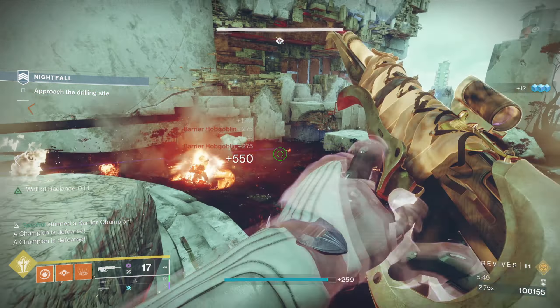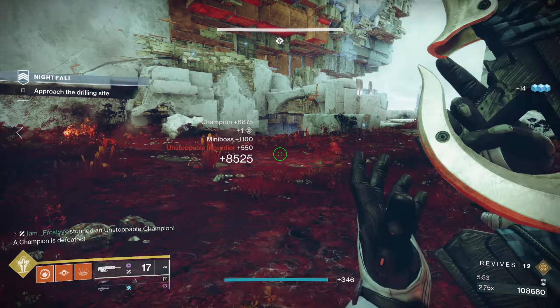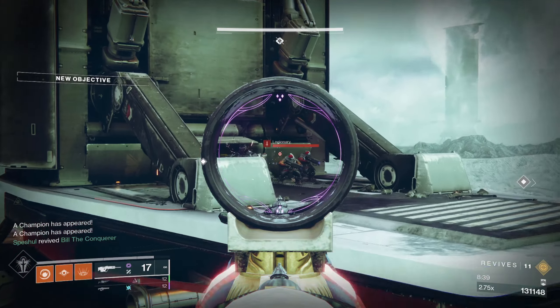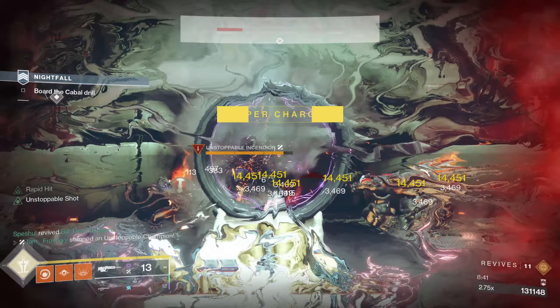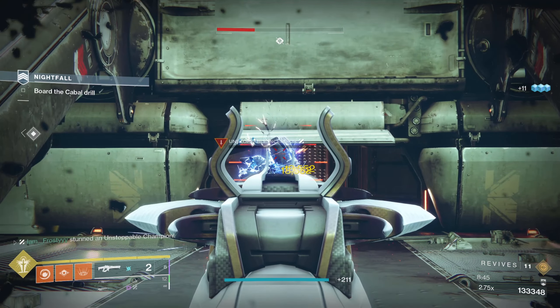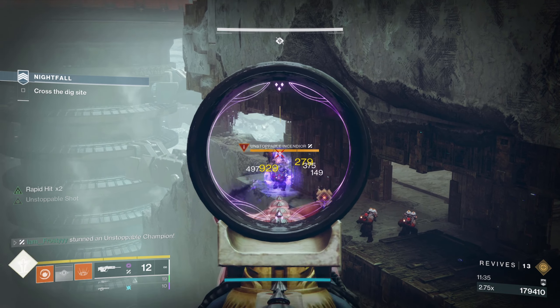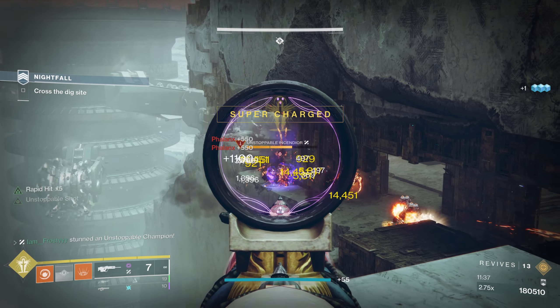All of these things together can clear out an entire room of enemies if they are close enough together, and also allows you to get your abilities back insanely fast due to the amount of ignitions being procced. The really cool thing about this is you can stun a champion to ignite them, and that can cause other champions around them to get ignited, and this can ping back and forth between them doing massive damage until one of them is dead.